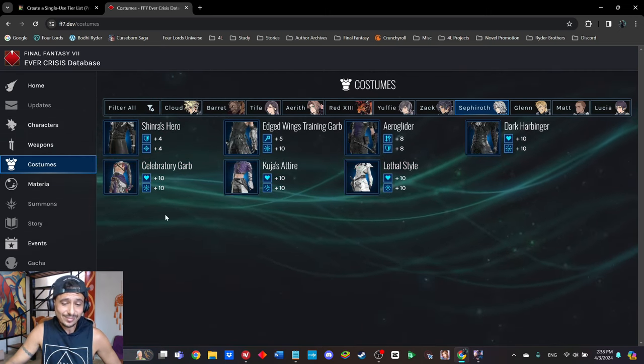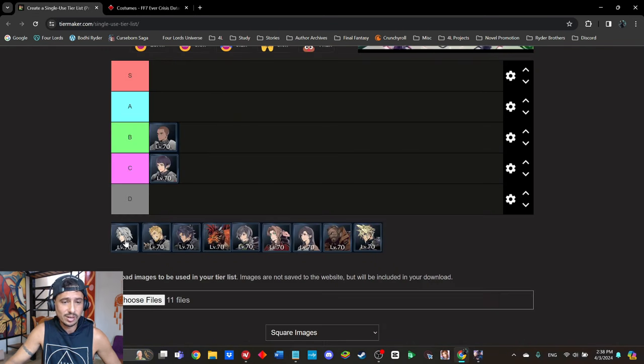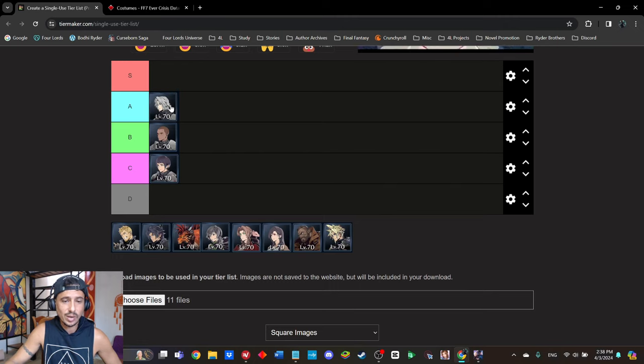Sephiroth has seven costumes, one arcanum, and a wind mastery costume. Kuja's Attire is great if you have Edged Wings but lack the ice arcanum. He also has the Celebratory Garb, giving him two elemental mastery costumes. Sephiroth looks pretty damn solid — I'm dropping him into A tier for now.